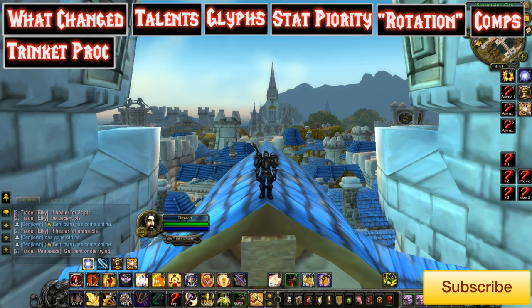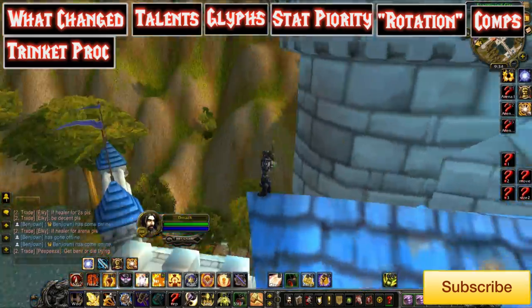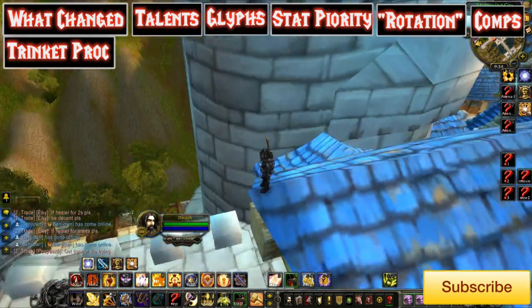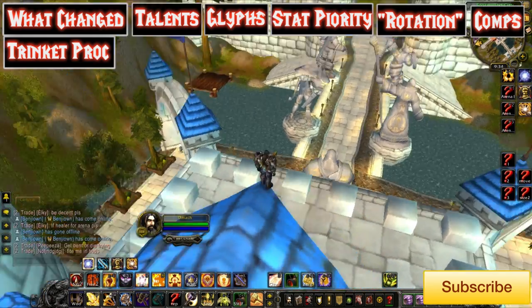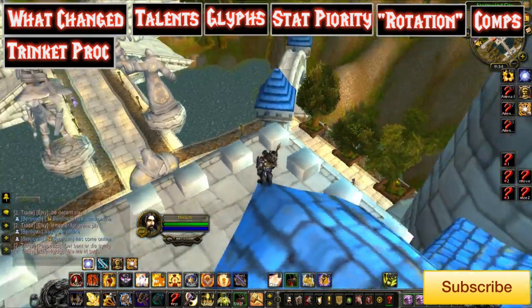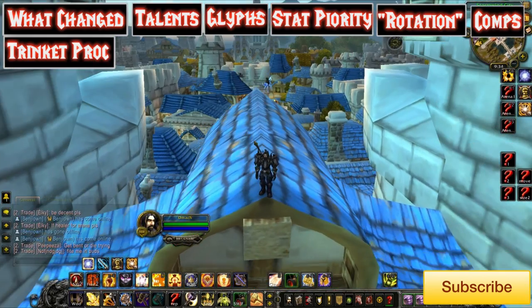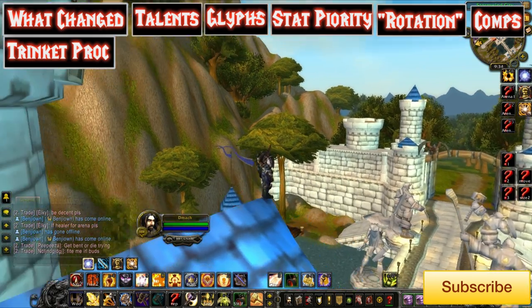Quick overview of Retribution in this patch: Hand of Sacrifice, Hand of Freedom, Hand of Protection — all that good stuff is the same, besides Hand of Freedom now reducing incoming CC by 25%. Everything else is basically the same — you don't have to worry about keeping Inquisition up, getting stacks of Guardian, or managing Aura Mastery silences because they're all gone. But something to be aware of: Hand of Sacrifice's global cooldown is now off, so you can no longer spam it carelessly. You have to use it very accurately or you will burn both Hand of Sacrifices instantaneously. Don't use Divine Storm when you are CCing the healer because that will break the CC. Make sure to use your on-use and cooldowns accordingly to your proc trinket. And last but not least — have fun.